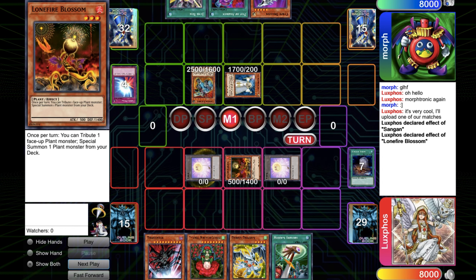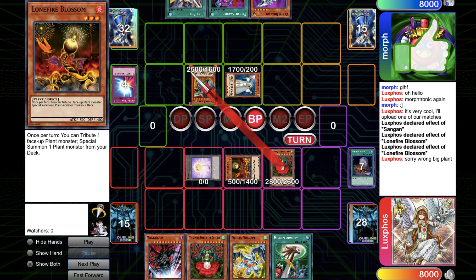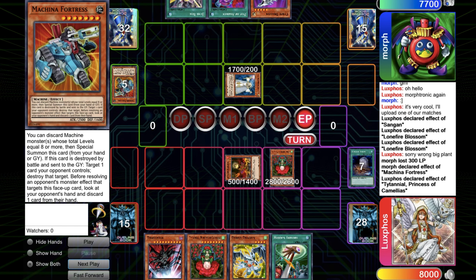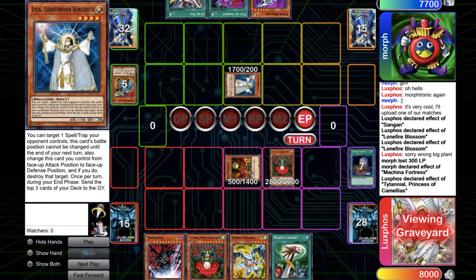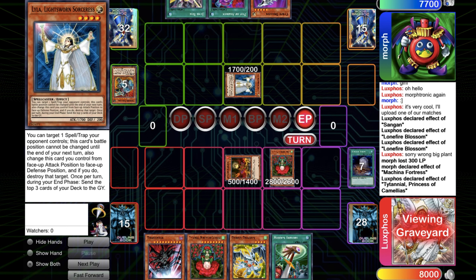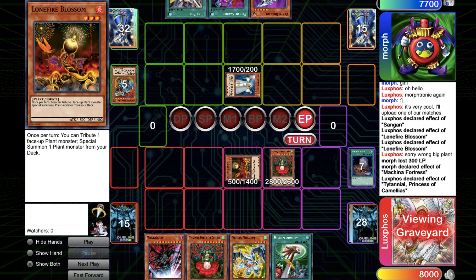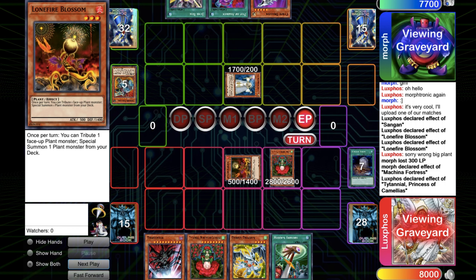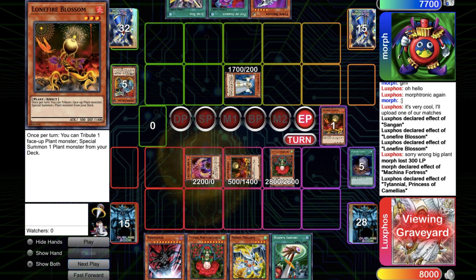So I get the Dandelion, it gets me two tokens, then I go for Lanfire. I took the wrong level eight, but I get the Titanial and now I try to crash into the Fortress. It uses its effect so I can negate with Titanial. The only bad thing with this play is maybe I should have gone for Lanfire in attack position to clear the Lyla because it will get some more mills. But I value a lot the Lanfire in defense position. So in end phase I get back the armor.